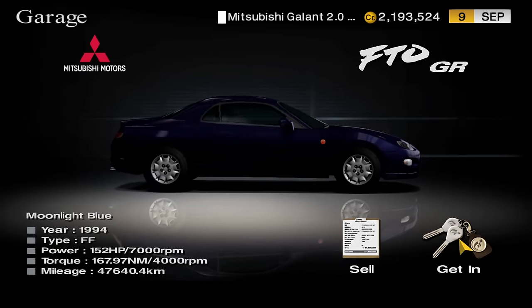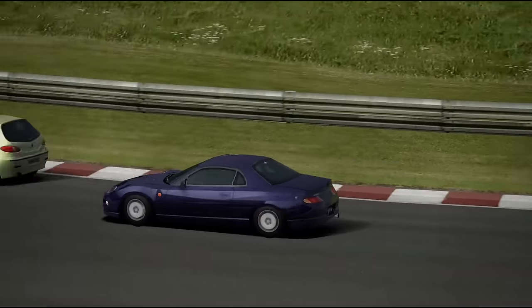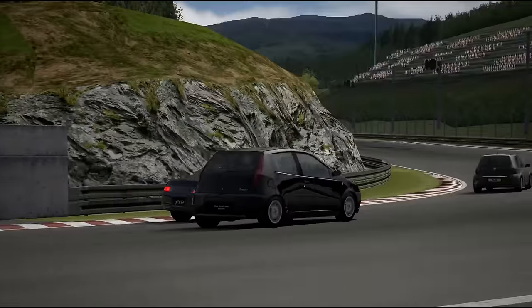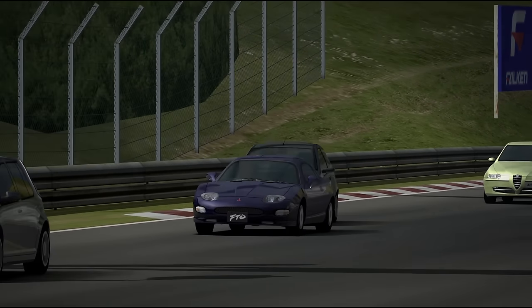The Mitsubishi FTO GR is a fan favourite of the Gran Turismo franchise — it can be bought as a rather expensive starter. It's fast but doesn't handle too well. An LSD, GT Wing, and Weight Reduction Stage 1 are a must before any power upgrades. With better handling it can tackle 90s Japanese Cup, but there isn't much else to do with it. To be honest, it's average at best.